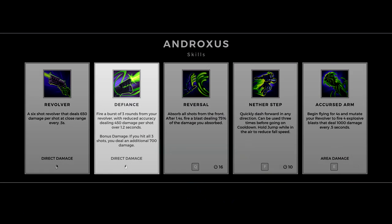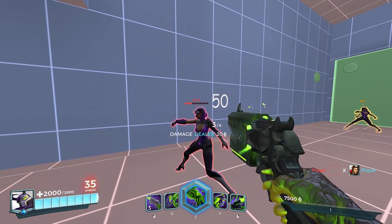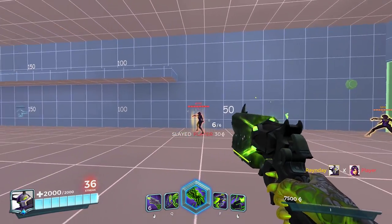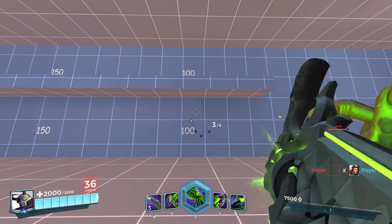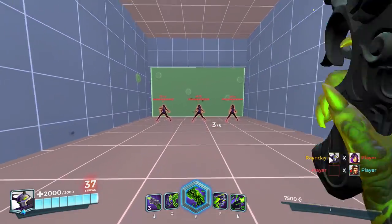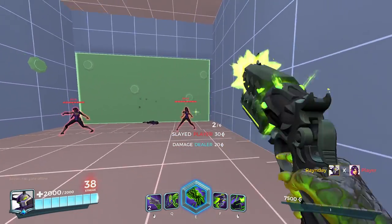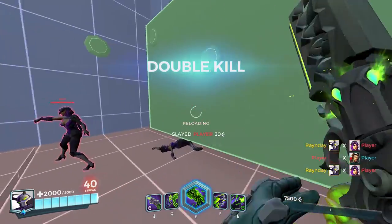Defiance is Andro's right mouse button, and it's a quick three-round burst from his revolver, dealing slightly less damage per shot, but with one big win condition. If all three shots are hit, Defiance skyrockets in damage, allowing Andro to literally one-shot opponents at the lowest tier of health in the game. However, this skill has reduced accuracy, so hitting all three shots without being right next to a target is extremely unlikely, forcing Andro into deadly quarters. Also, it takes three ammo, so two misses will force you into a reload. Overall, the revolver is a more reliable form of damage, whereas Defiance can be great to catch unsuspecting or stationary targets by surprise.